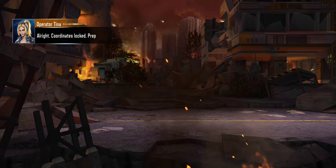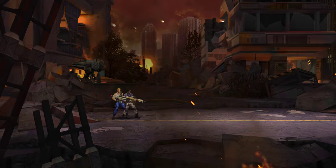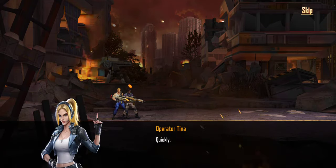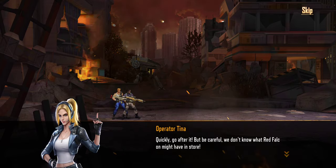Alright, coordinates locked. Prepare to descend. We have arrived at the objective and found the Cyclops' trail. Quickly, go after it. But be careful — we don't know what Red Falcon might have in store.